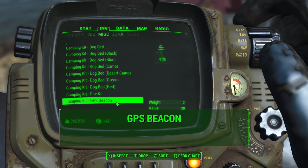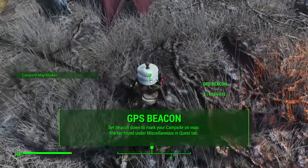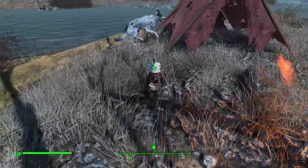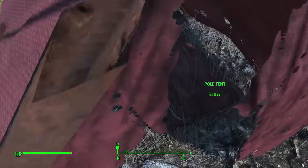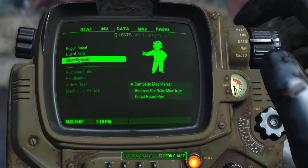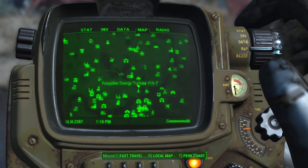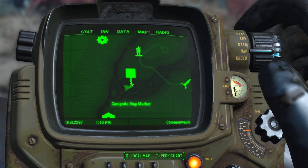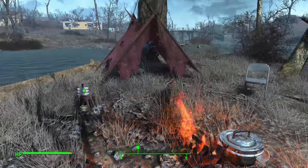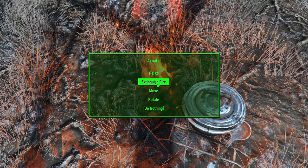Perhaps one of the coolest features of this mod is the GPS beacon. You can drop this beacon down at your campsite somewhere out in the world and you'll see a campsite map marker, allowing you to track where your campsite is. This is especially useful for survival mode — since you can now place your own beds anywhere, having a map marker under the miscellaneous tab means you always know where your campsite is, which is very practical.